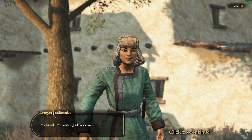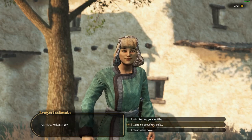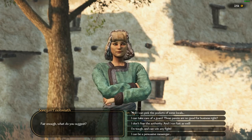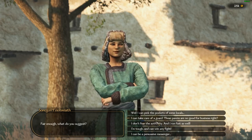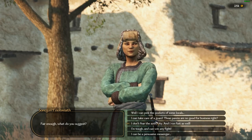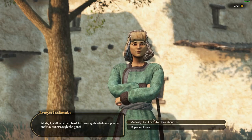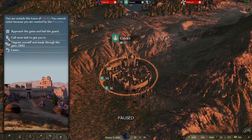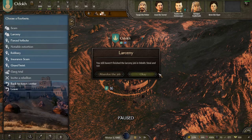Larceny is kind of your bread and butter to build your relations with the different criminal factions. You say you want to prove your skills and you have all these options to run different jobs - from getting in a fistfight to stealing or killing guards. So I'll say let's go, I don't fear authority. I will run fast and this will give me the task, and if you ever get confused you can go back here and see what your task was. Yeah - steal and run.